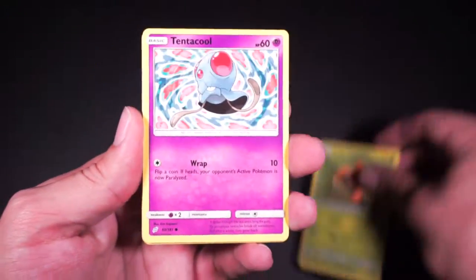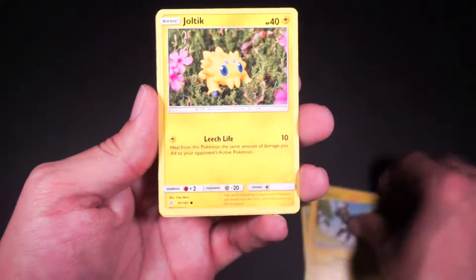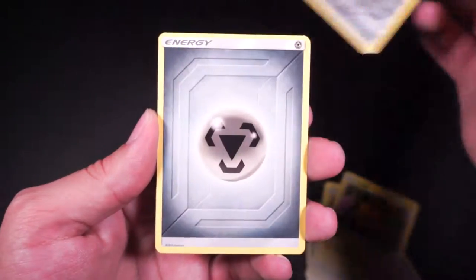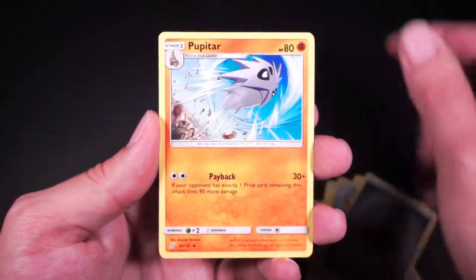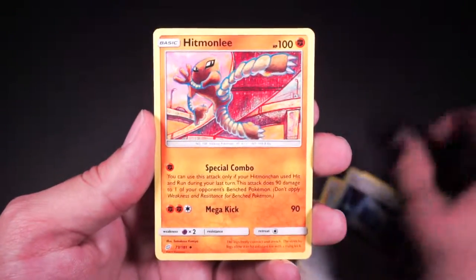Code. Paras, Tentacool, Squirtle, Squirtle, Blitzle, Joltik, Farfetch'd, Energy, Pupitar, Pokémon Communication, and Hitmonlee.